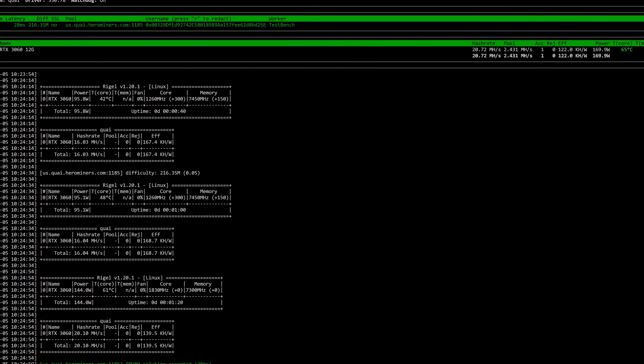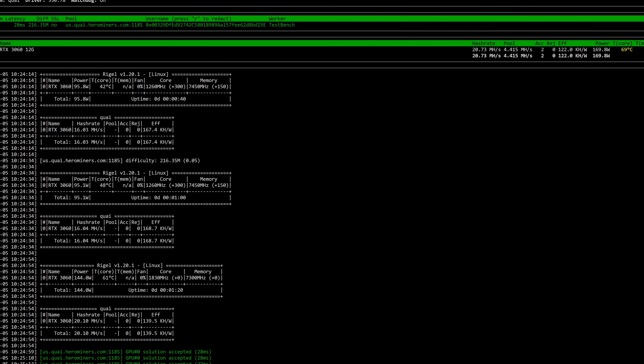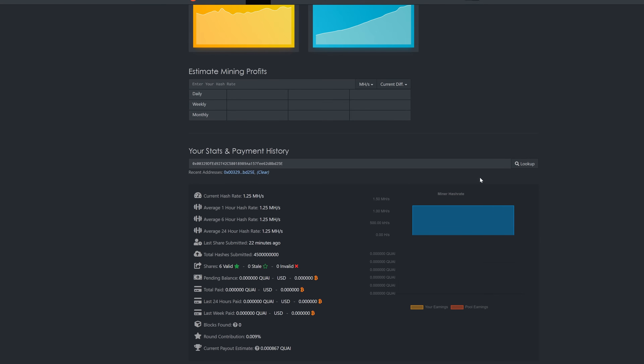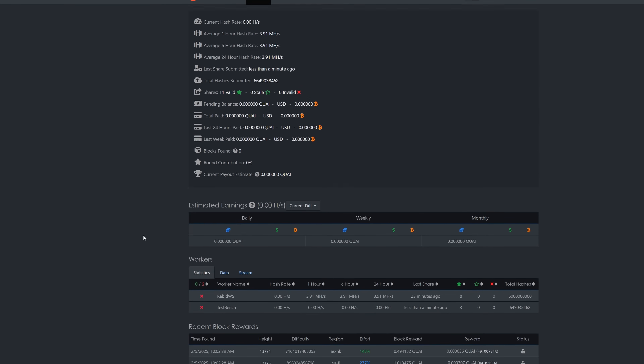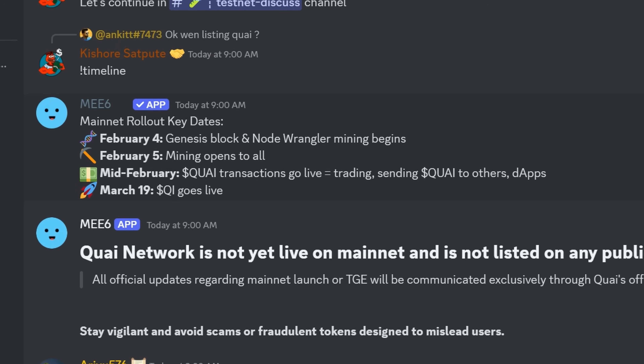A quick SSH into the rig shows we're starting to get hashrate and finding solutions. Back in the mining pool dashboard, you need to submit at least one share to be detected. After a moment, the test bench shows up — it has an X initially but give it about 10 more seconds and it should turn green with a checkmark.